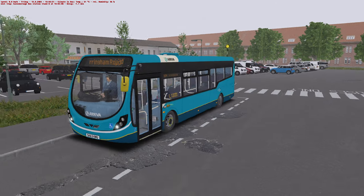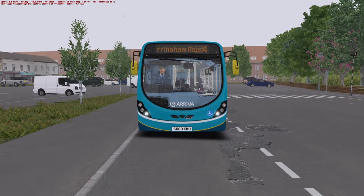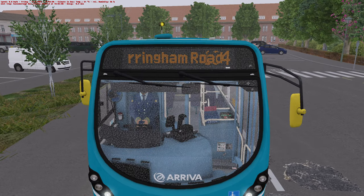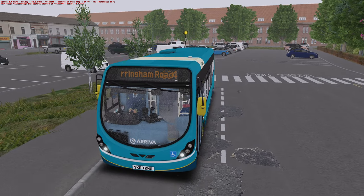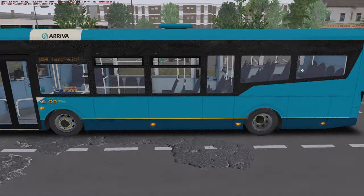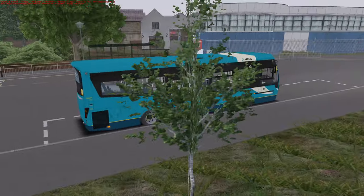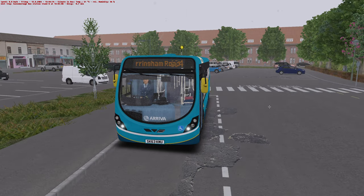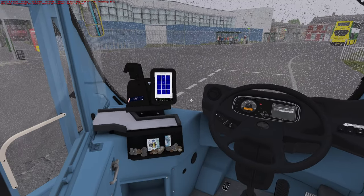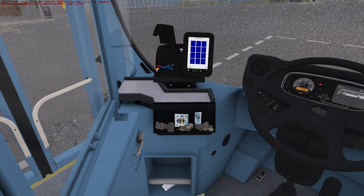I've had a right flipping issue with HOF files recently for this bus — I can't find the right ones, I don't know where they've all gone. Since I've started using Bus Company Simulator it's messed about with all my HOF files. So we'll just have to go with that. It's not correct in the slightest, but it says 104 Coringham Road on the side and 104 on the back. We'll just treat it that the destination at the front is absolutely knackered — which, every now and then, these buses do turn up with broken destinations, so it's not too unbelievable.